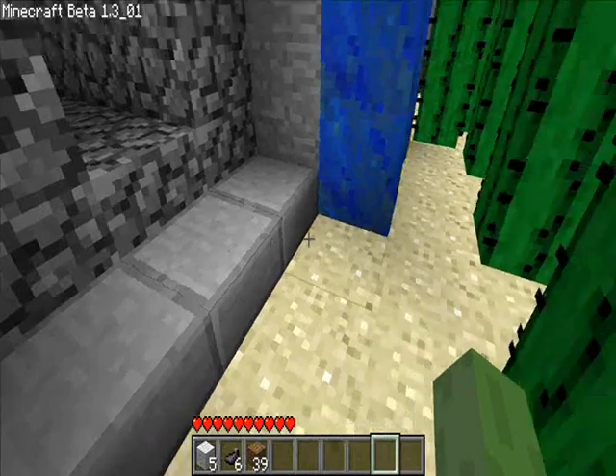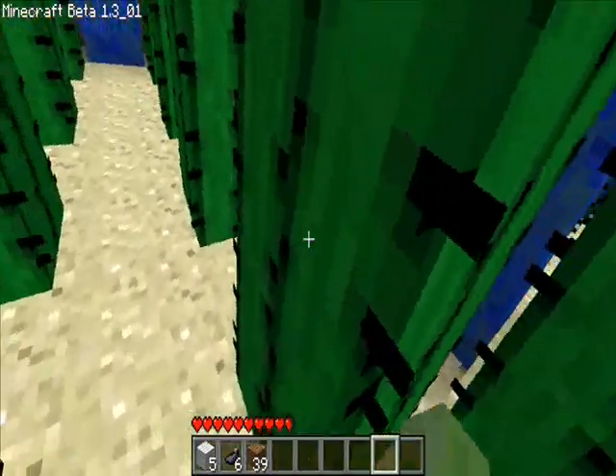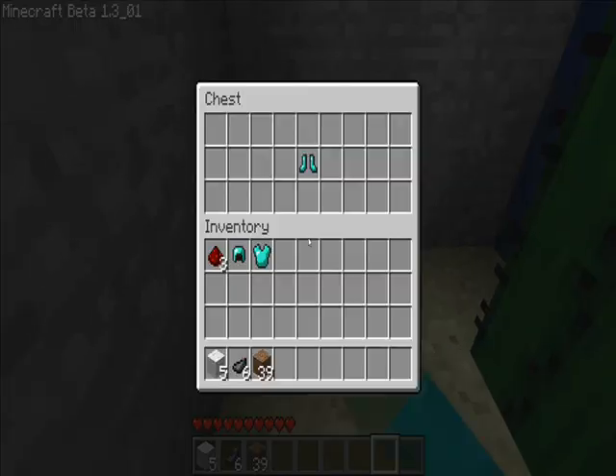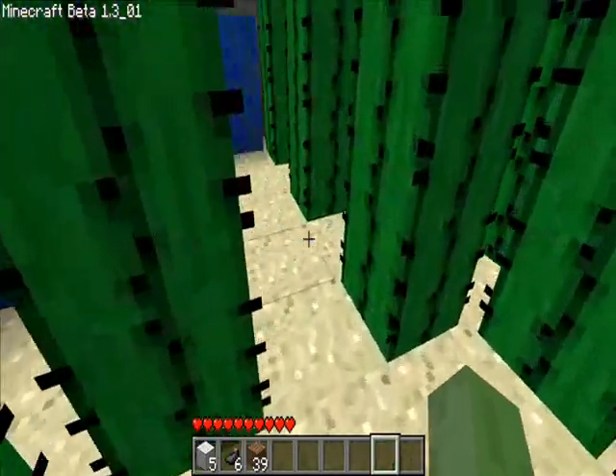This room isn't too hard, honestly. You just gotta pass by all of the cactuses without dying. And it's really not that hard. But make sure you catch this chest in here, because it's got your third pair of armor. Make sure you catch that.